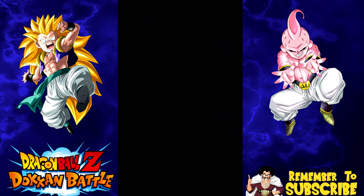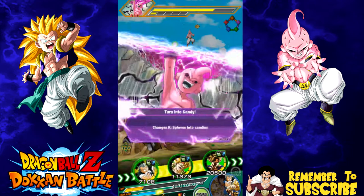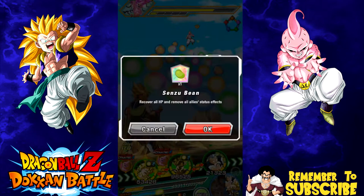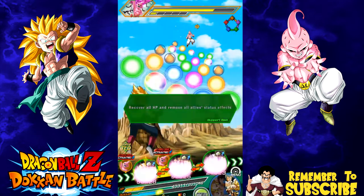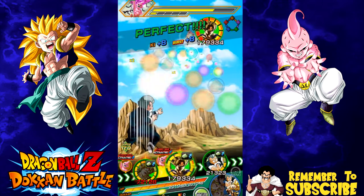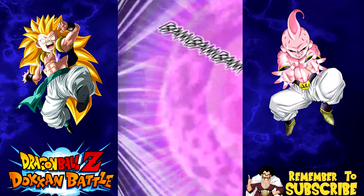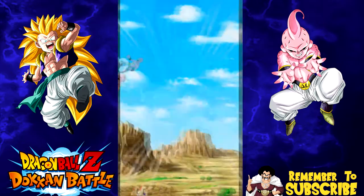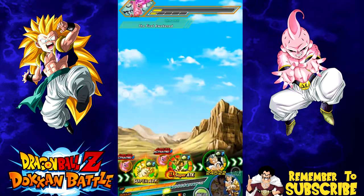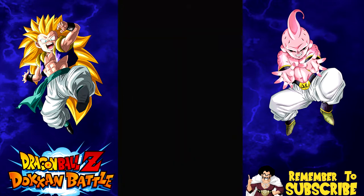I can only take 57,000 more damage — hopefully Gotenks can kill him right here. No... that's why I have my healing items. We're going to heal with the sensu bean. I think I'm most likely going to die next round. I'll do that and now Goku will get his spirit bomb off. One super attack, the rest standard attacks. 1.38 million — Kid Boo killed by Kid Boo's spirit bomb. Where were you before, LR Goku?